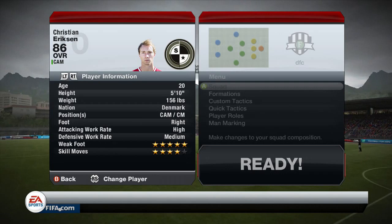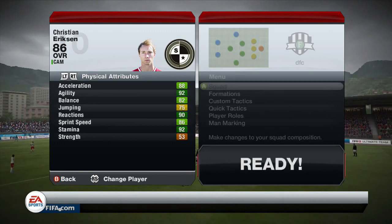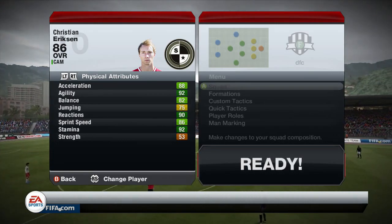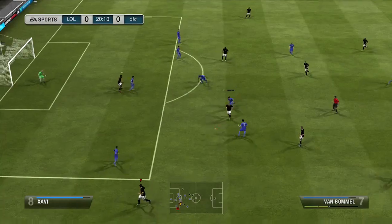He has a high attacking work rate and a medium defensive work rate, meaning he will be up there but will sometimes track back. He has 92 agility, 82 balance, and 90 reactions, 86 sprint speed and 88 acceleration. Also 86 vision, which means he can spot out that pass.